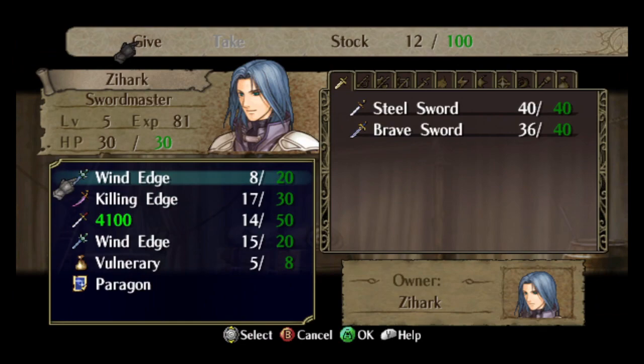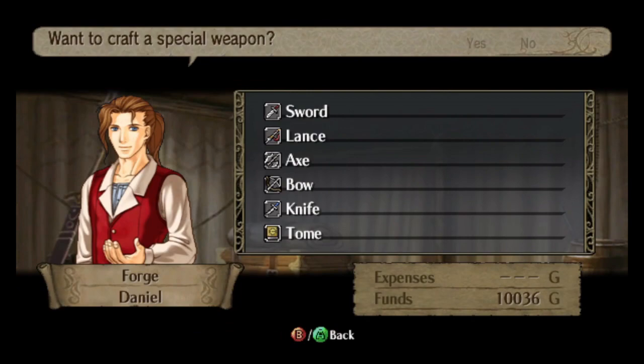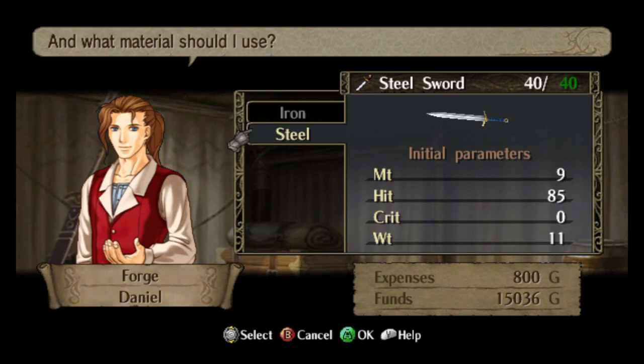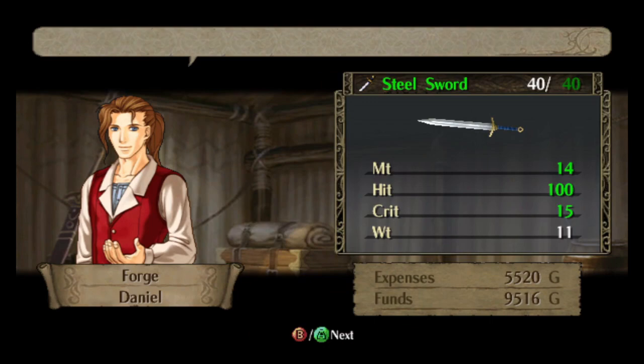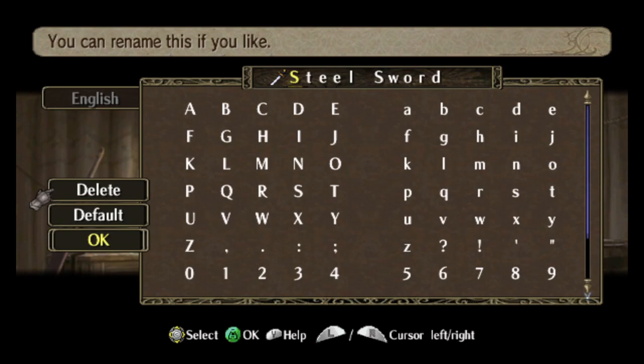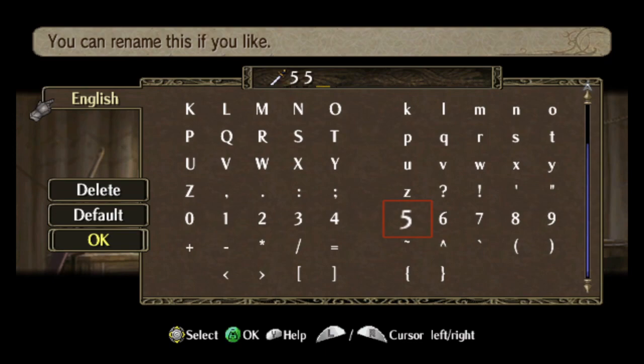Ileana is also going to get Paragon. Paragon on the Greil Mercenaries is mostly so that you can train one or two Greil Mercenaries units to level 20. You can promote at level 21 in this game, and I'm going to be using that promotion to promote Mia. There really aren't very many other GM units worth promoting — Gatrie will probably get promoted as well, but not many others.